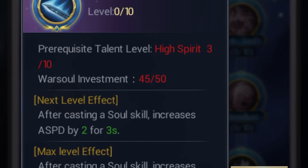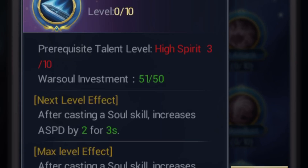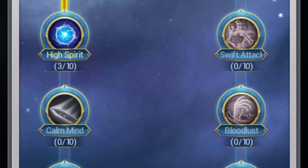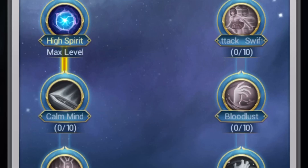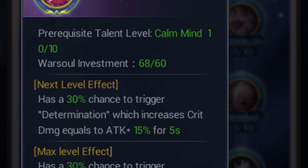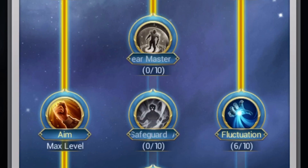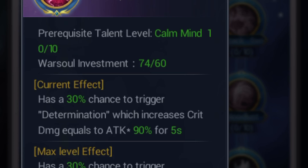Calm Mind is also maxed. High Spirit is maxed, Calm Mind is maxed. I'm going to increase that attack speed. Determination is on five out of ten. I went over one, it's okay, don't worry. It's not a bad skill anyway, that should work.